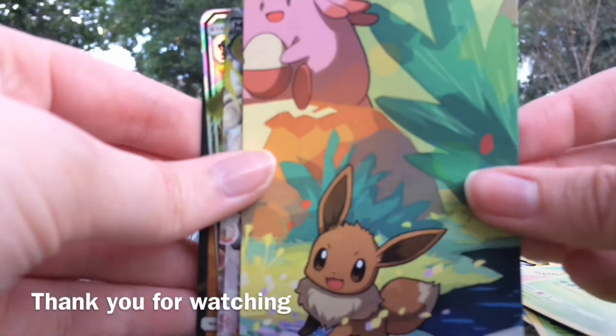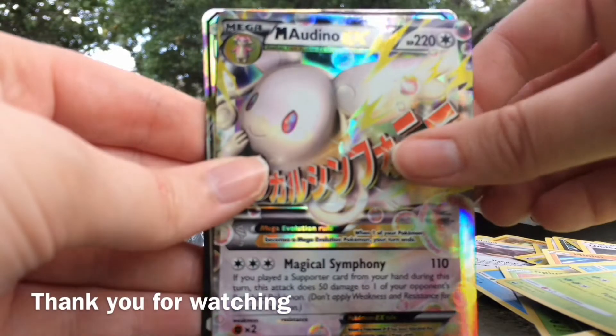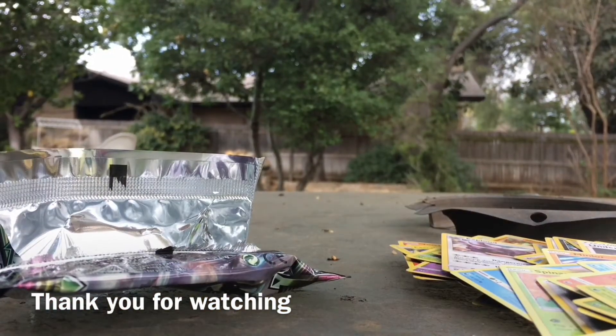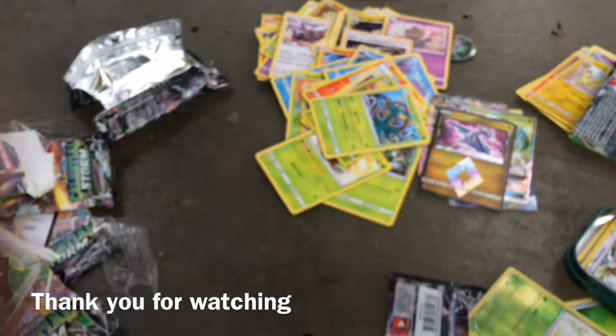Again, the card that comes with the tin — the Mega Aerodactyl EX, the Shiftry GX, and the Latios Prism Star card. So that's everything for this video, and thank you for watching.